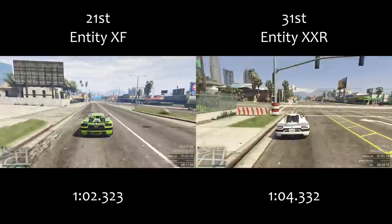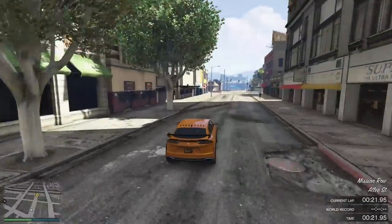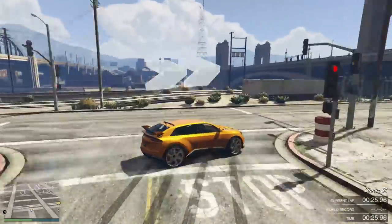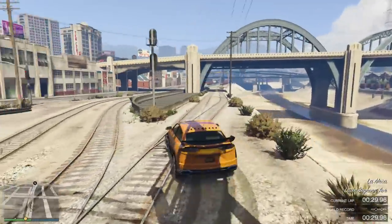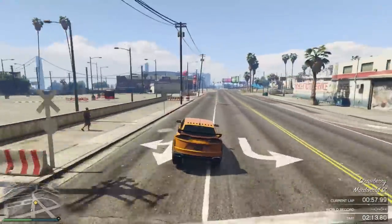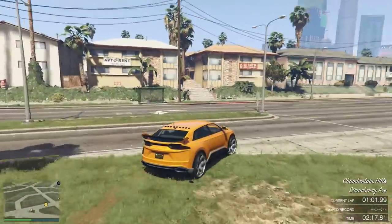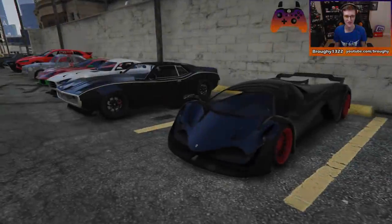All non-Arena cars in this DLC have a new Advanced Handling Flag, which means that they don't share the same horrible engine revving of the earlier cars. However, the bouncy suspension characteristic remains. The only non-Arena car from the Arena War DLC that doesn't have any Advanced Handling Flags at all is the Schlagen GT, so that will actually drive like most older cars in the game, which is going to be nice.